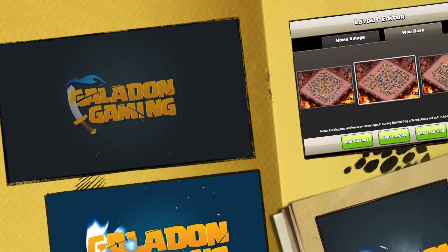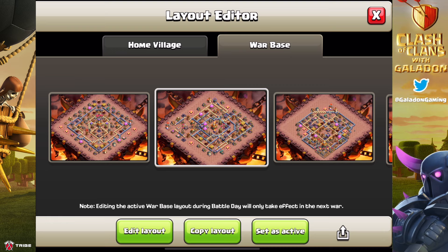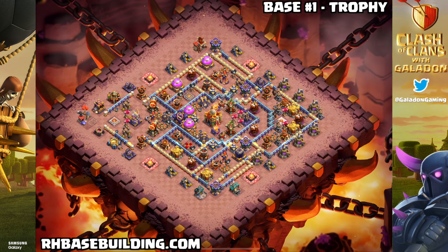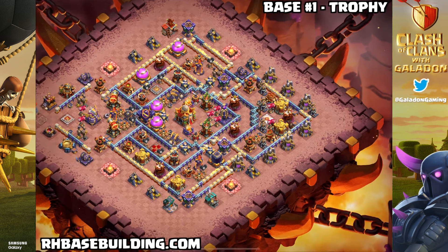From legend league to farming to CWL, welcome and welcome back fellow fans of Clash of Clans. It is your host Galadon, and in today's episode: Town Hall 16 bases with links for every possible purpose. We've got them right here, and these are original, newly created, professionally created Town Hall 16 bases from none other than rhbasebuilding.com. Be sure to stick around for the last base in today's episode because it could win you insane real life Clash of Clans prizes. But right now, base number one: a Town Hall 16 trophy base.